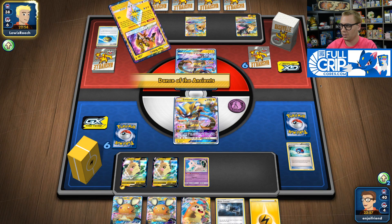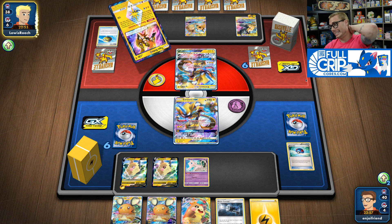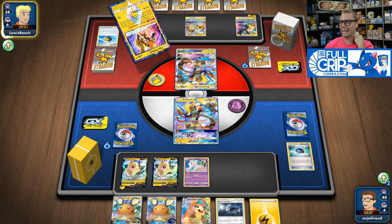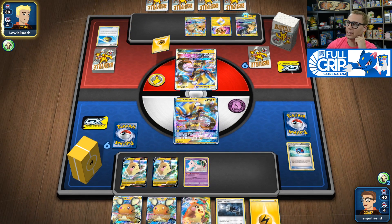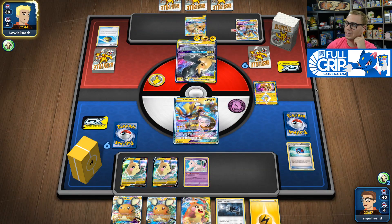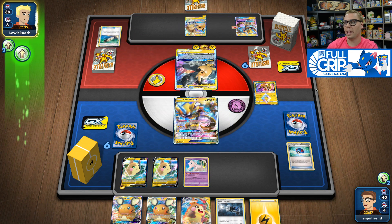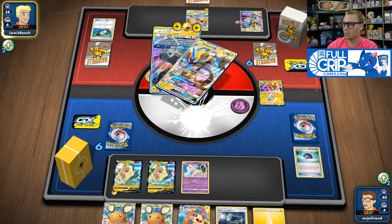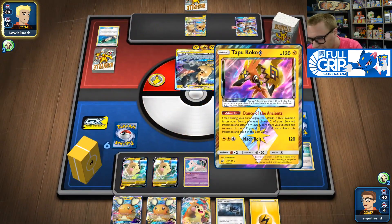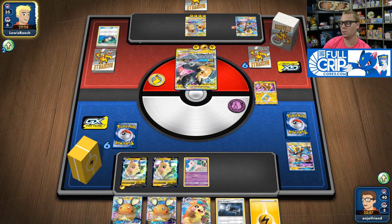They've got Raichu over there too, and with the Air Balloon they have the guaranteed Full Blitz. The question is whether they have double Electropower. I highly doubt they'd go as aggressive as Tag Bolt to the Zeraora — they'd rather Full Blitz. But that three-card hand — they've got the double Electropower. You hate to see it, but that's fine. No Thunder Mountain. They wasted two Electropowers on my Zeraora.